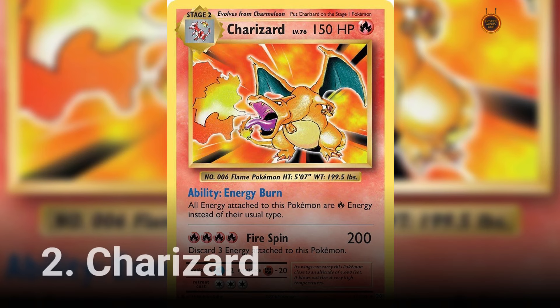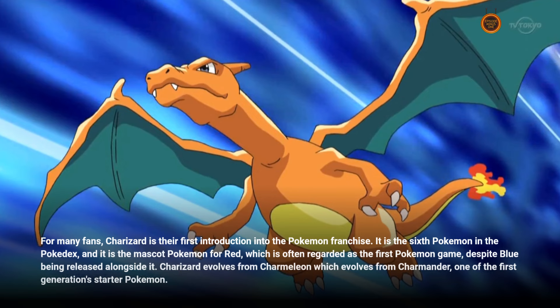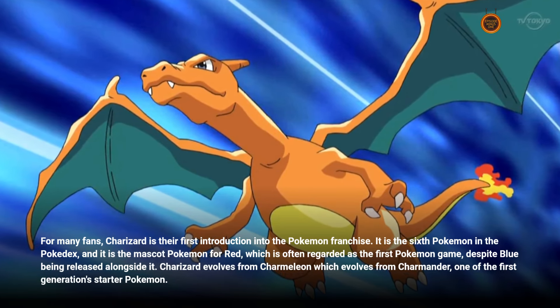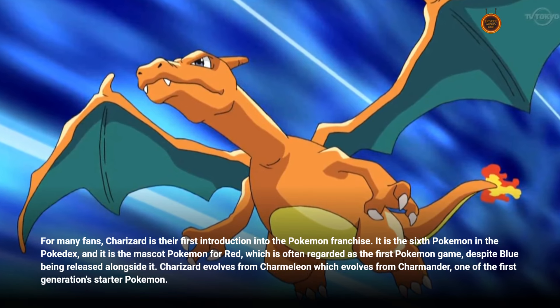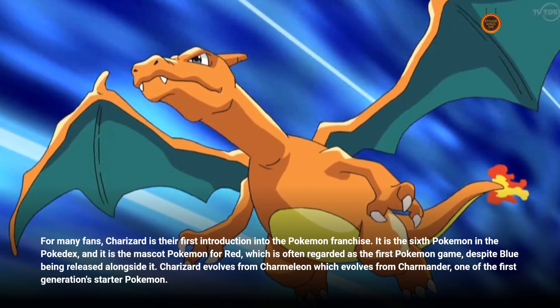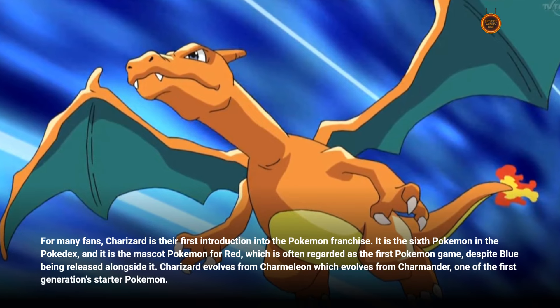Number 2: Charizard. For many fans, Charizard is their first introduction into the Pokémon franchise. It is the sixth Pokémon in the Pokédex, and it is the mascot Pokémon for Red, which is often regarded as the first Pokémon game, despite Blue being released alongside it. Charizard evolves from Charmeleon, which evolves from Charmander, one of the first-generation starter Pokémon.